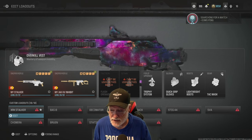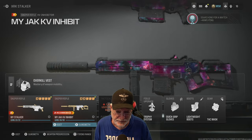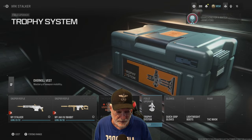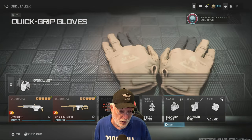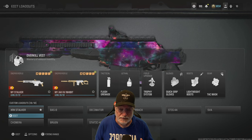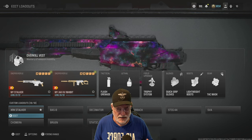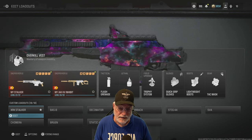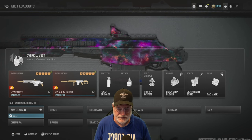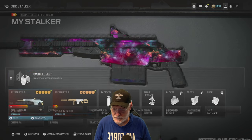You're met with a lot of red 'do not use' signs. Basically snipers are fine, but you're not going to be able to use tacticals or lethals. Field upgrades are okay, as are perks. For a class, I recommend the overkill vest. The reason why is I only carry five rounds in my XRK — that's what I'm using — and I switch to the inhibitor when I need to reload, especially if there are enemies in the area. I use the overkill vest so I can have two snipers loaded up and ready to go.